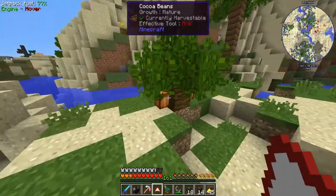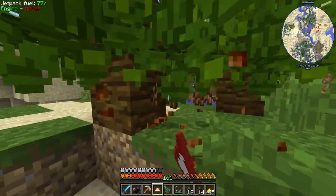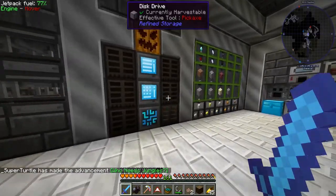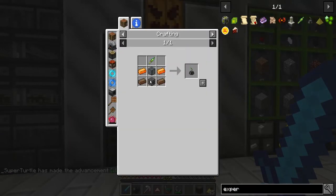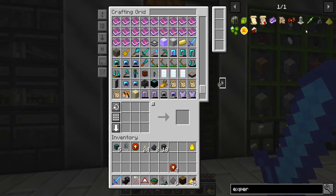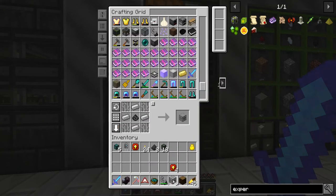We found some cocoa beans — that is awesome! Now we can make the things and stuff. We got two made up. Let's make this thing and one of these. Boom shakalaka!